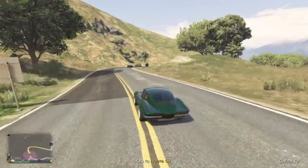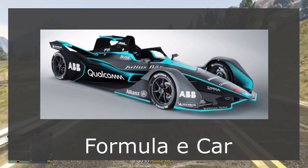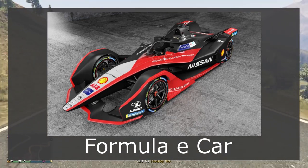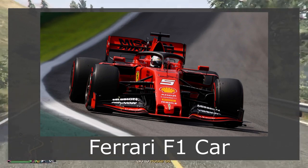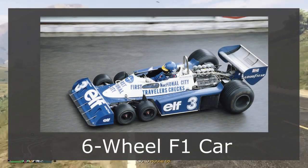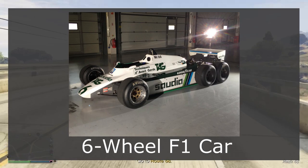Moving on to the Open Wheels class, I've got three cars here. The first is a Formula E car — we don't have an electric open wheel car yet. I'm not sure if Rockstar would add one because it could ruin the class balance with super acceleration, but a Formula E car would be really cool. The next is some kind of Ferrari open wheel car, since we have a lot of Ferrari F1 cars in the real world. And finally, some kind of six-wheel F1 car — again, not sure if they'd add it as it might unbalance the class, but it would be a really nice addition.